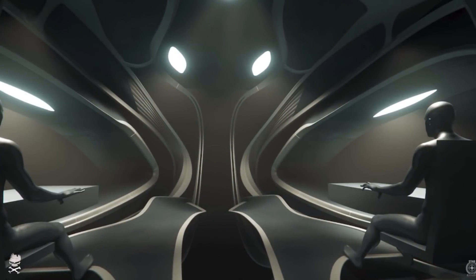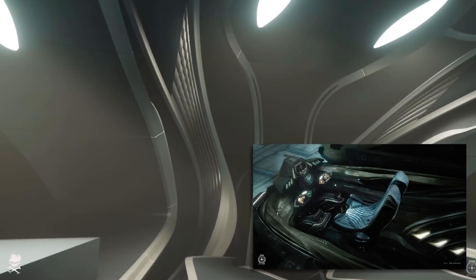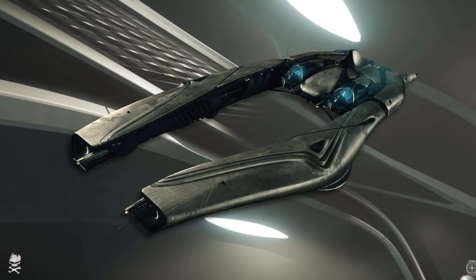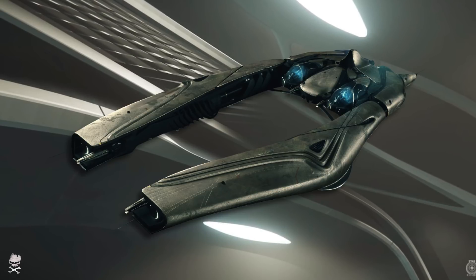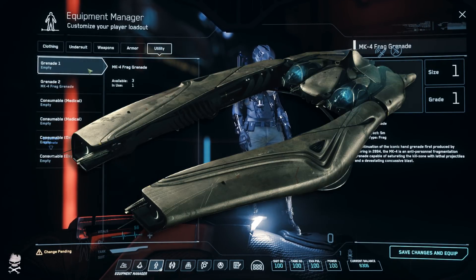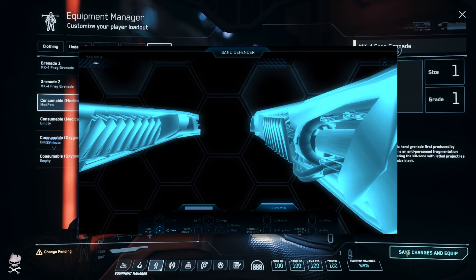We did get what appear to be some shots of a considerably changed interior of the Banu Defender. This may represent a considerable change in the overall geometry of the ship. These could simply be seats that float out into pods off to either side and may not reflect any change at all. Though there are some members in the community who would probably support a considerable change to the ship's geometry — those members, of course, being the ones who have eyes.